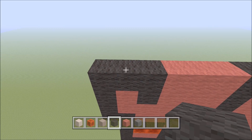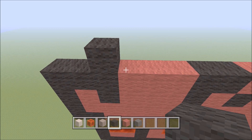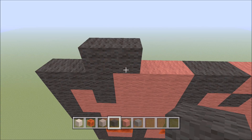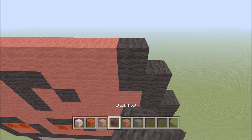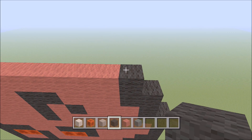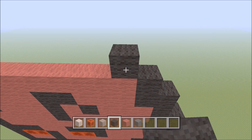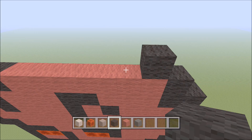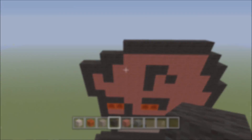Move up. Skip the outside right block of black — build up above the red with one black. To the left add six black.